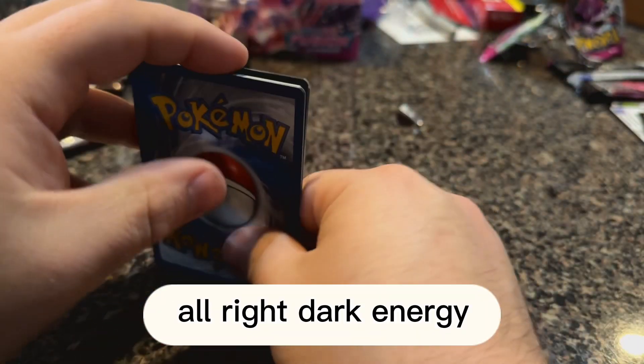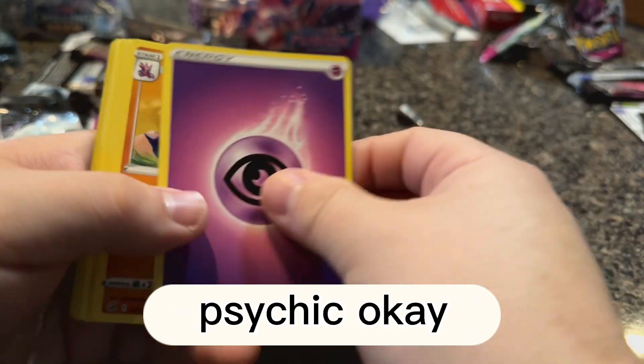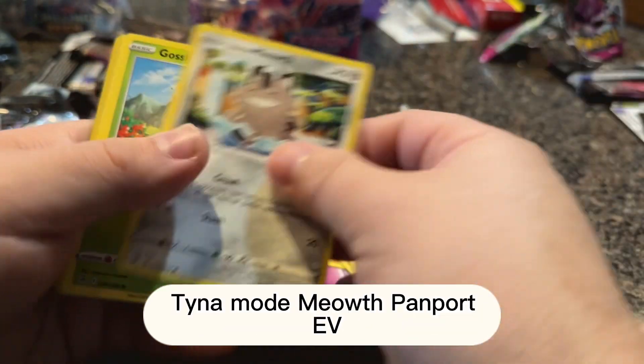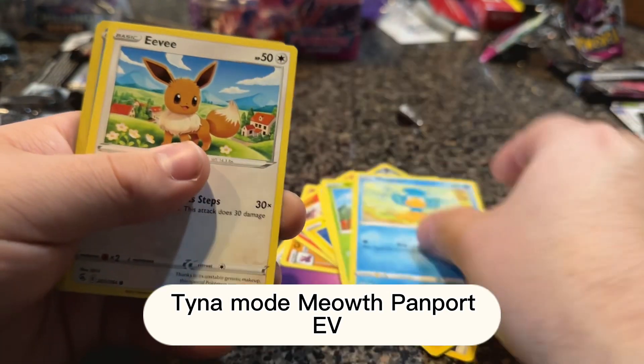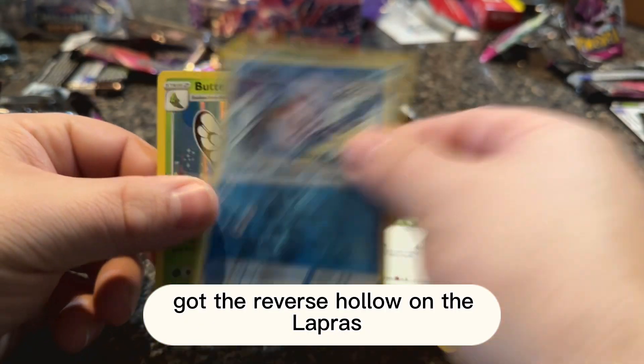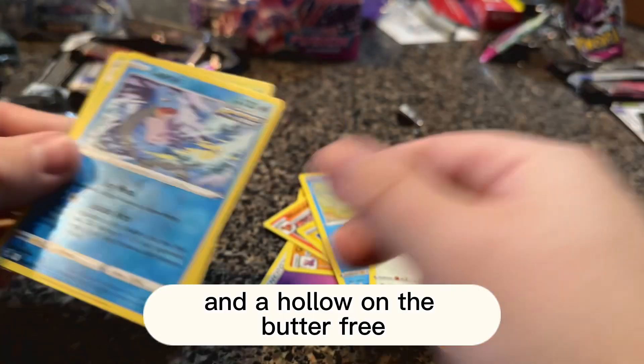Dark energy — that's what I said. Psychic. Gliscor, Mandibuzz, Ninetales, Tinkatomo, Meowth, Panpour EV — reverse holo on the Lapras and a holo on the Butterfree.